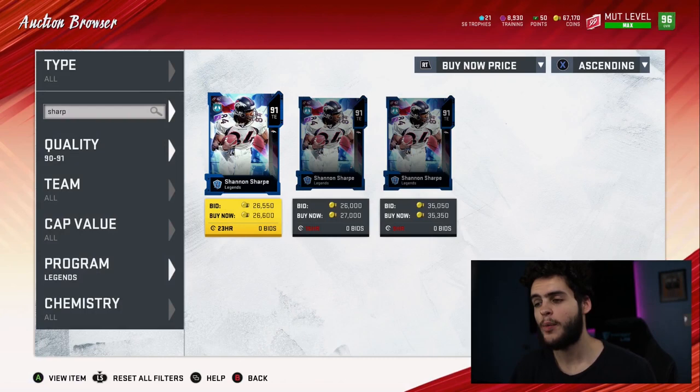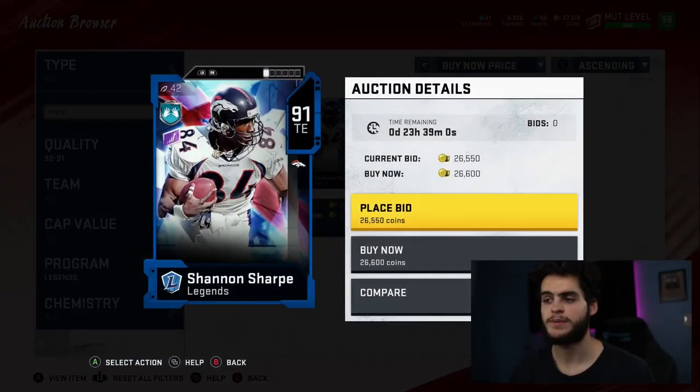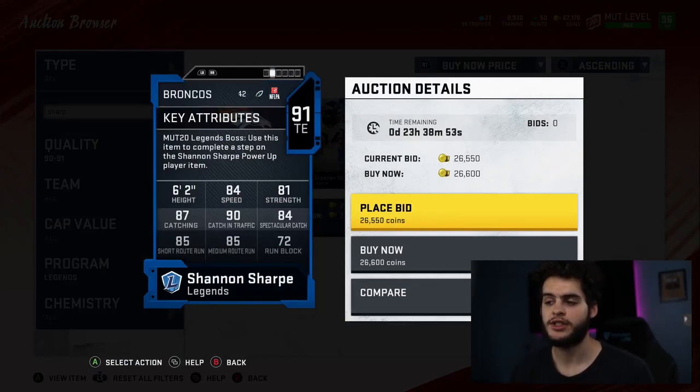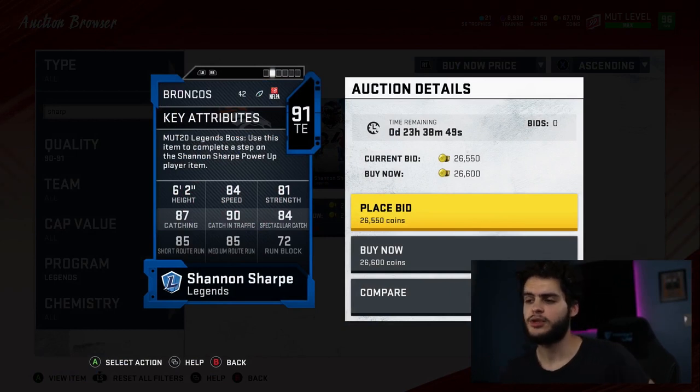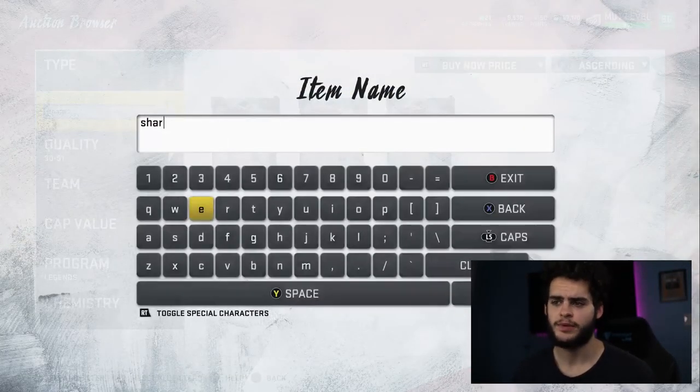Next up is Shannon Sharp. I hope we get a Shannon Sharp earlier than we did this year because Shannon Sharp is always one of those tight ends that are super glitchy, especially early on. He's going to have good speed, great catching, and good route running — that's everything you can ask for with decent enough run blocking. Even like an 83 speed, with great catching and good route running, that's going to be game-breaking at the beginning of the year when linebackers are super slow.